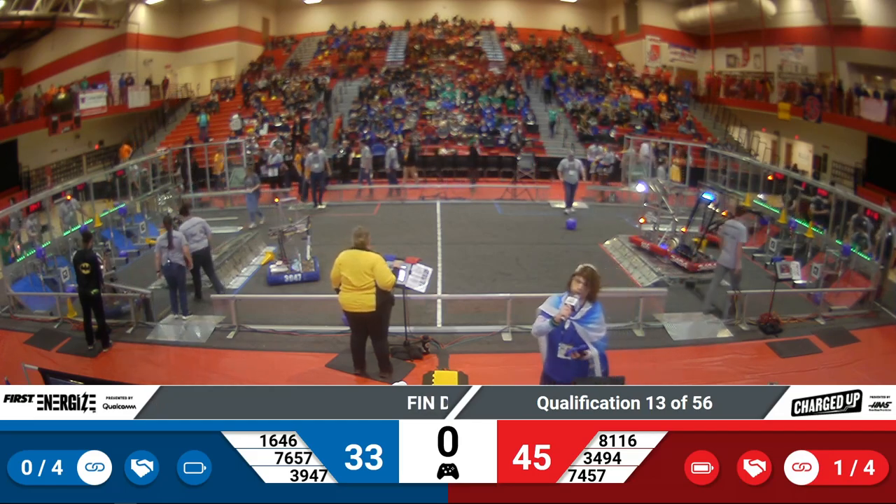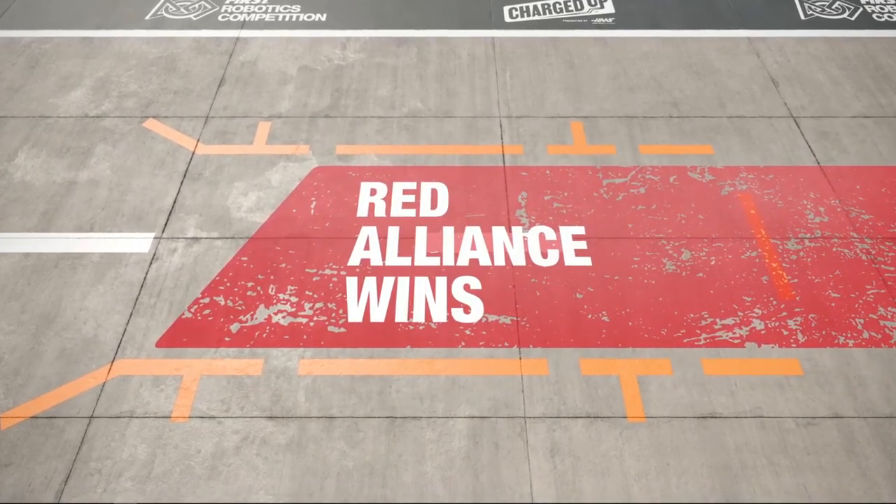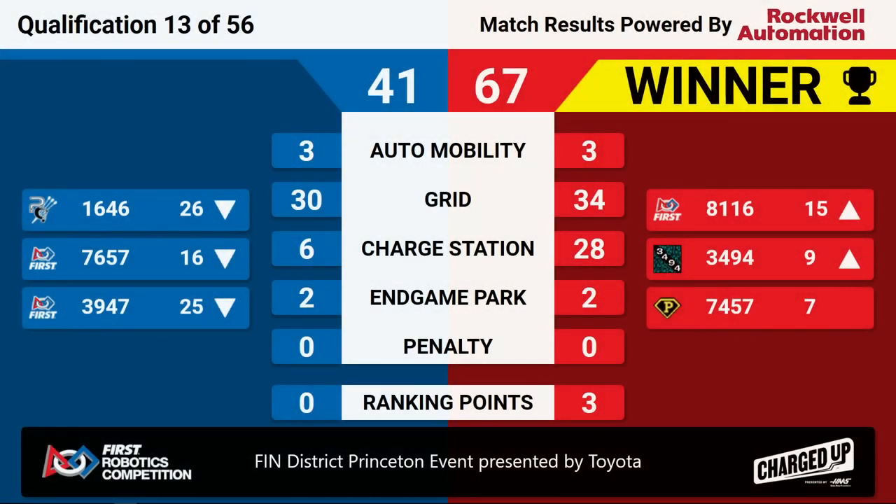We have scores for Qualification Match 13. The winner is your Red Alliance. Red Alliance winning 67-41. Congratulations to the Red Alliance winning Quals Match 13 here at the FIRST District Princeton event, presented by Toyota.